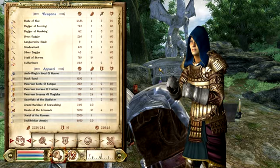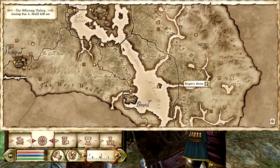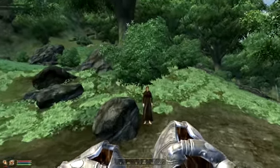Hey guys, today I'm going to show you how to level up any combat skill in Oblivion very fast. Where you're going to want to go is a place called Peryite's Shrine. And when you get here, you're going to be a little weirded out because there's just a bunch of unconscious people standing.